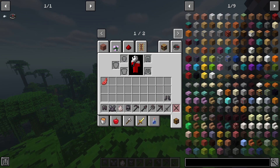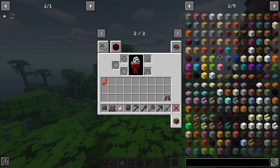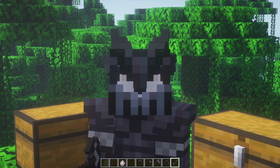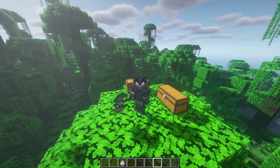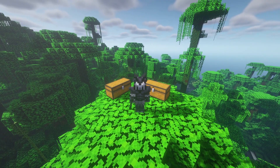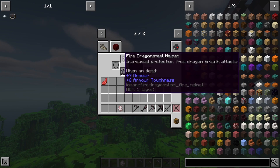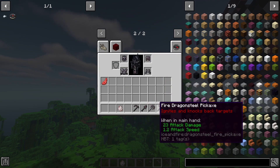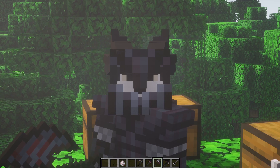Next up we have the fire dragon scale armor — and there are different variants: fire, ice, and lightning, depending on which dragon you kill. Equipping the fire one: I look like I'm straight out of Skyrim! I rate this armor 10 out of 10 — it's insane. It ignites everything around you and increases protection from dragon breath attacks. The ice and lightning variants have their own respective elemental effects.